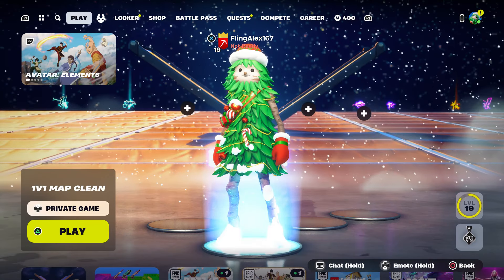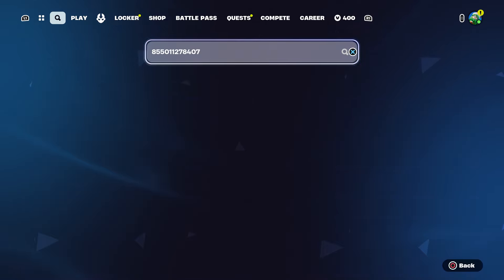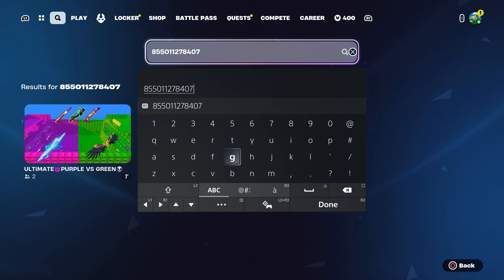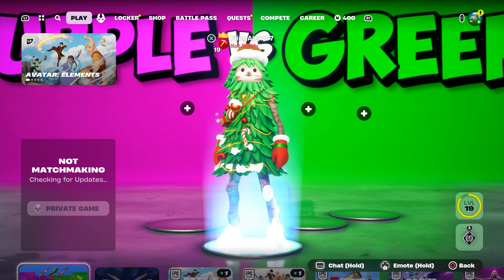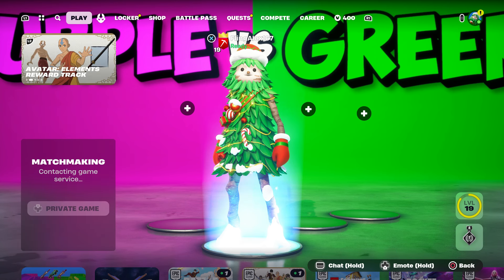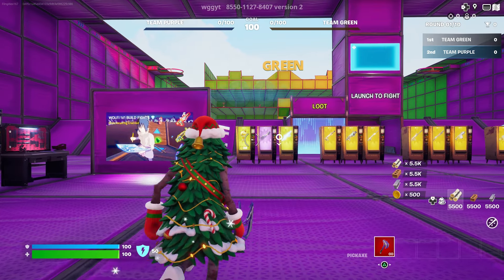We're going to come over here and enter this map code which is 8550-1127-8407 — I'll put it in the description below. We are going to start it up. Make sure you put it to private, and let's just start it. Here we go.